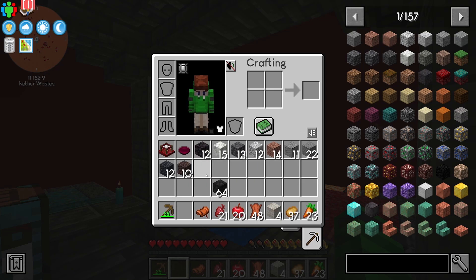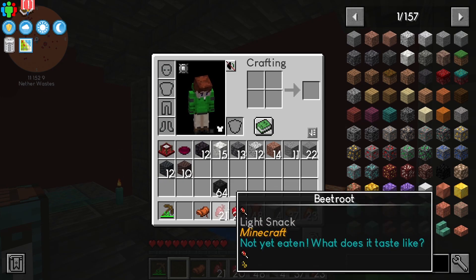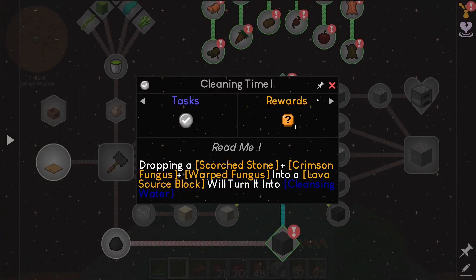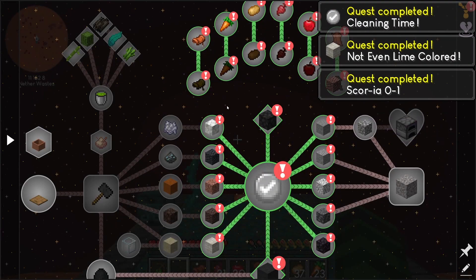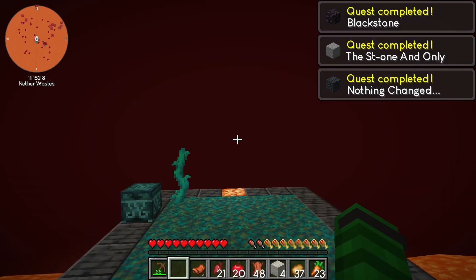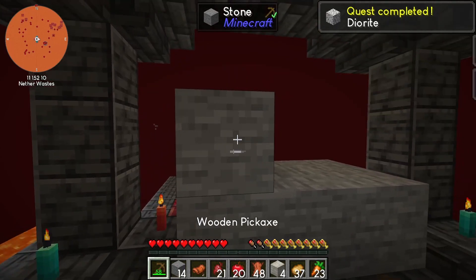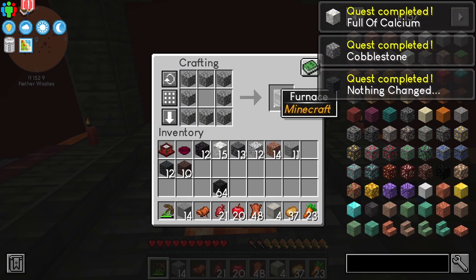We got a whole bunch of all these stones and the actual edible things. Now the scorched things can be used as fuel like coal - not quite as good as coal, they only do one and a half items each. Anyway, check that, which will get all of these. We need to put down some stone - let's do that here - and we can break that into cobblestone, cobblestone into furnace.